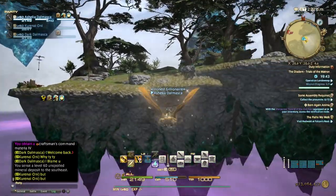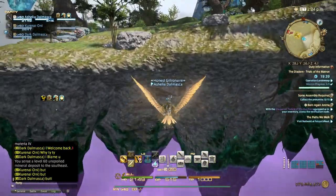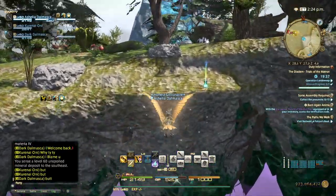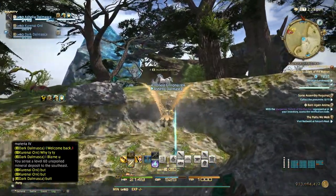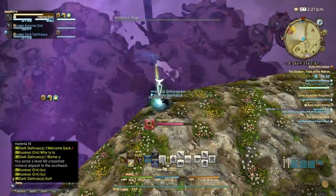I've basically figured out the pattern of the unspoiled nodes — it's every two hours and it rotates between miner and botanist. I'll type it all down in the video description as I said.